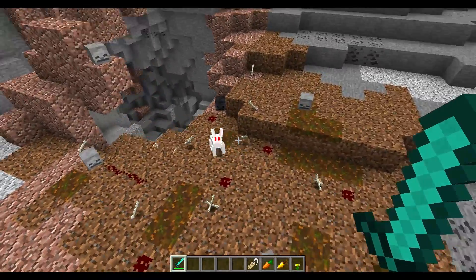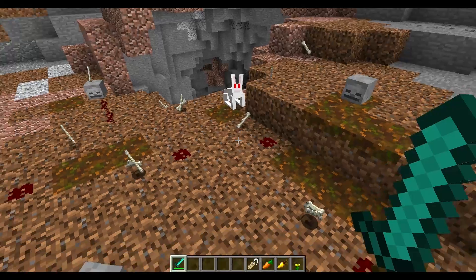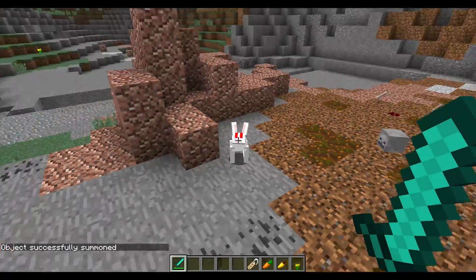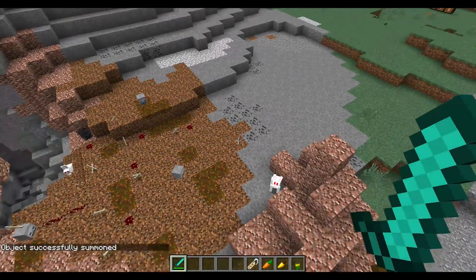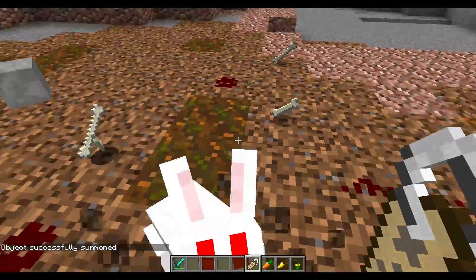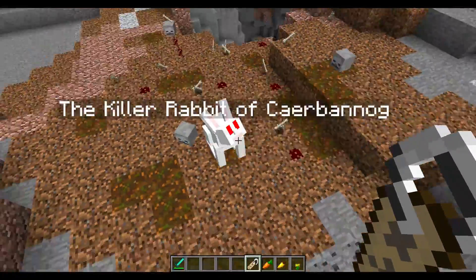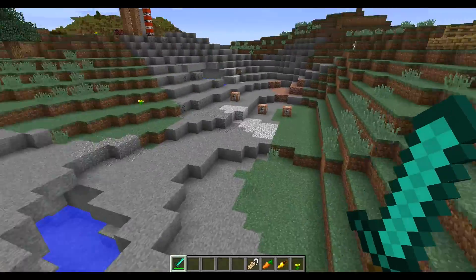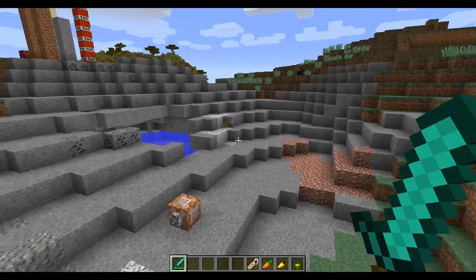There are a few features about these guys I didn't mention before. If you want to summon one, it's fairly easy: just do '/summon Rabbit' with the tilde coordinates and set the rabbit type to 99. You can change it to 0 through 6 to get any of the other rabbit types, and 99 gets you the killer rabbit. If you try to use a name tag on a killer rabbit — no matter what name you put on it — it will automatically rename it 'The Killer Rabbit of Caerbannog'. That's pretty cool.